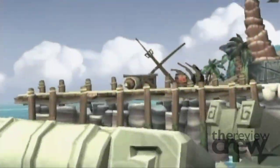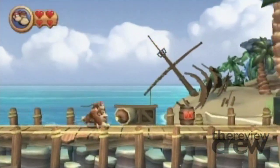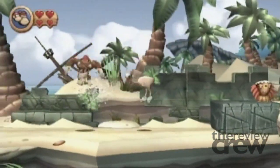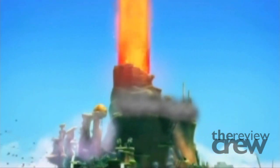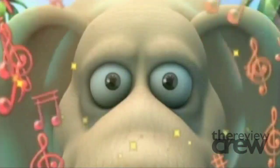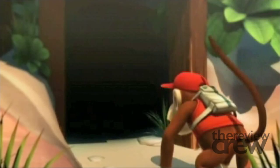After years of cameos, Donkey Kong makes a triumphant return to the console. But as we catch up with DK and sidekick Diddy, we find all is not well in this island paradise. The dormant volcano has blown its top, releasing evil Tikis who hypnotized the animals, forcing them to steal all the bananas. Now it's up to Kong and Diddy to get them back.